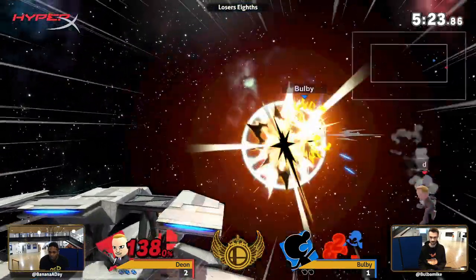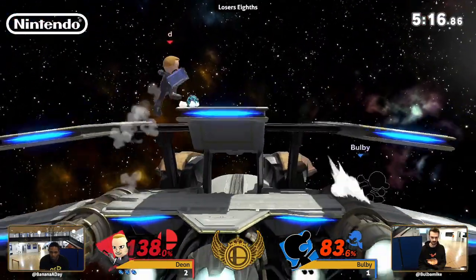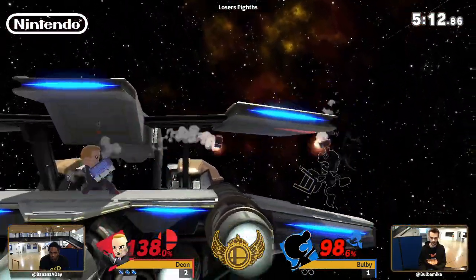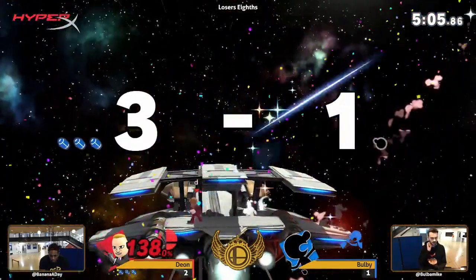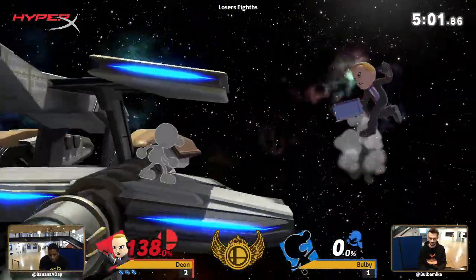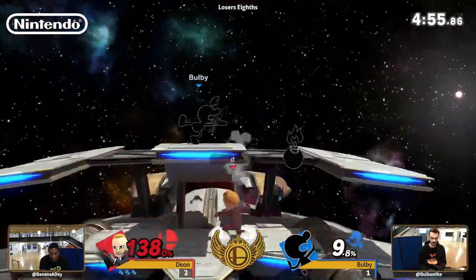Back throw just to get him off stage. The grenade interrupting — a bit of a reversal. That was a really sketchy situation for Bulby. Dion really looking for that up tilt, knowing he can get early kills with it. The down-B grenade almost sending Bulby right into the blast zone. And that one will do it — bucketed one, got hit by the other, now got hit by the third. This could be Bulby falling out of the tournament at seventh place — two one down in losers eights versus a Mii Gunner that is shrinking the screen.